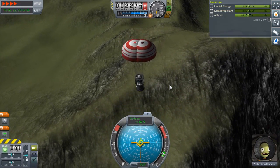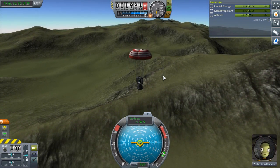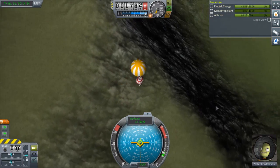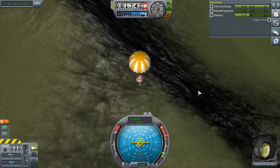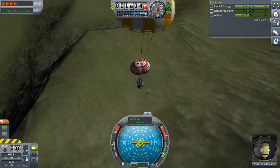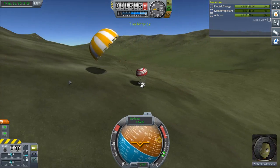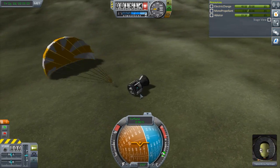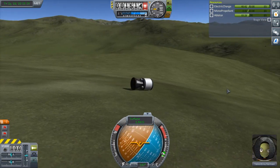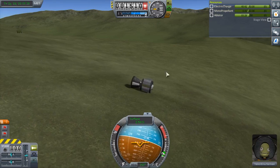I'll open up the main chute when we get lower down. Tell me in the comments if you want to see all the re-entries like this all the way through — if this is boring, let me know. There's the main chute — it should open up and slow us down even further. I'm glad we're not hitting that cliff — I've hit cliffs that bad before, that was bad. With three parachutes we should be okay. And here we go. I wonder what biome this is. Will you stop rolling please? It's just gonna roll down this hill. It'll probably stop when it hits this little thing here.